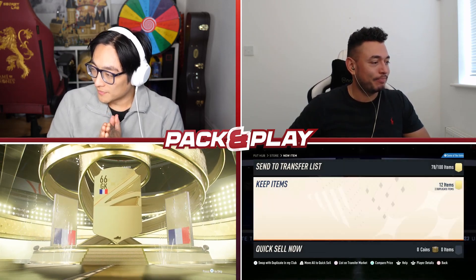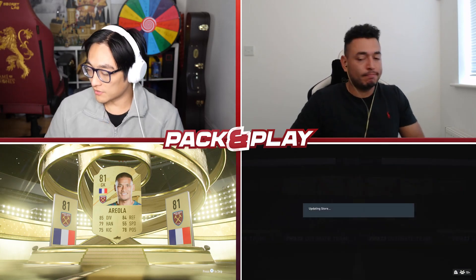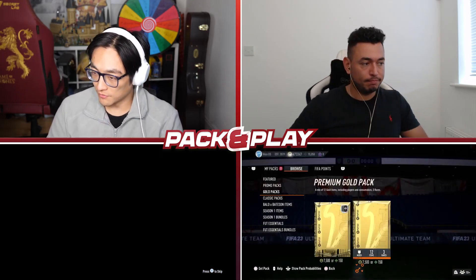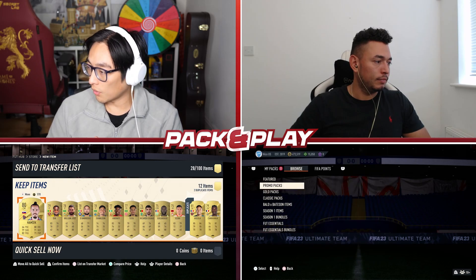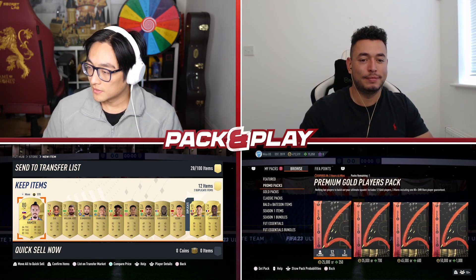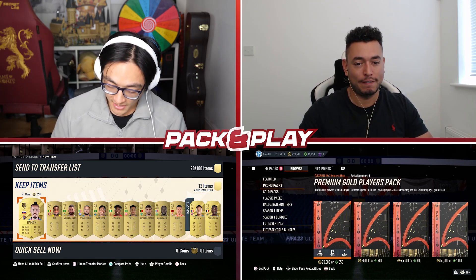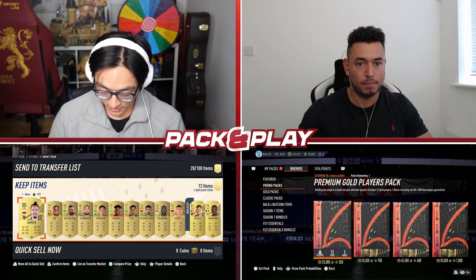I'm going to open my winnings, I suppose. This is the pack that I won - the extra 25k pack. We're going to be taking two players from this. I'm going to take Dia, the striker. And I'll take Camavinga just because he's a good card.